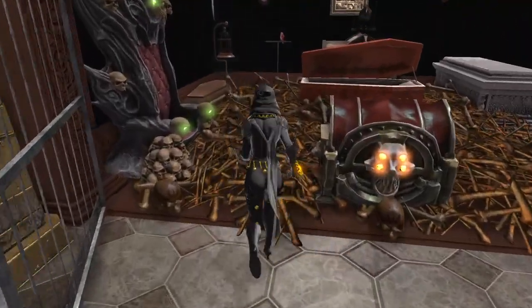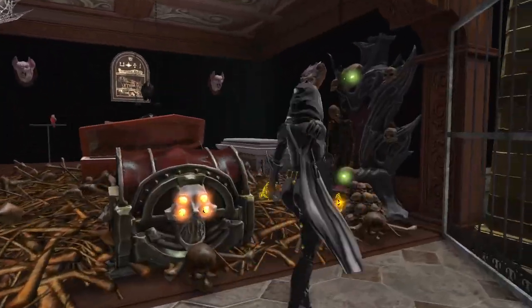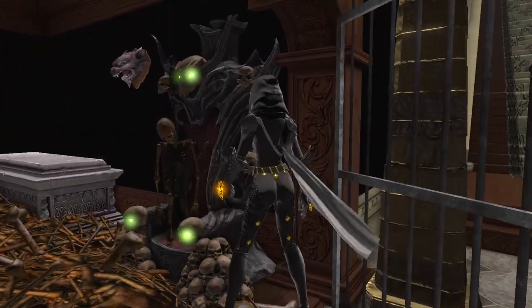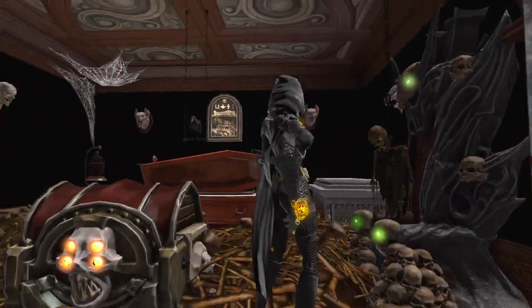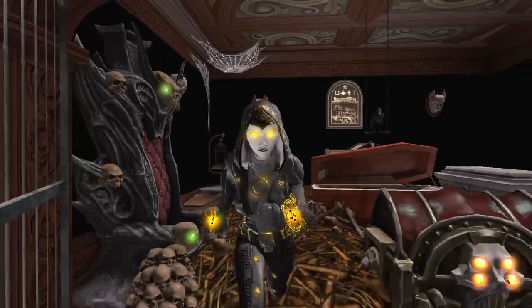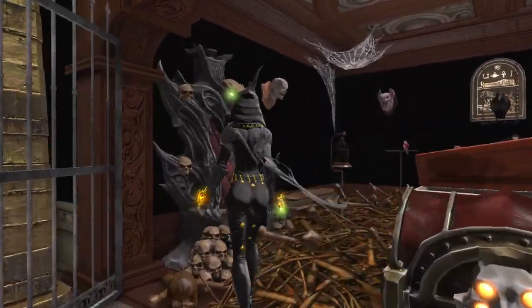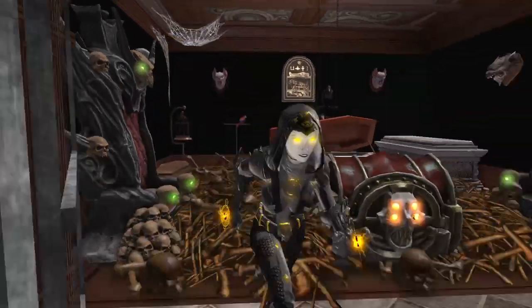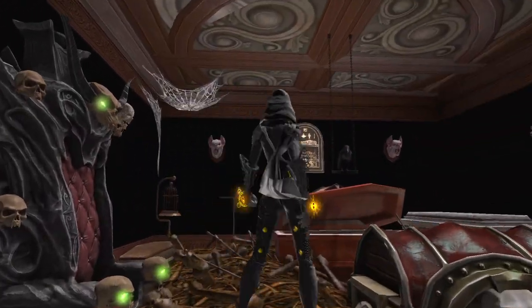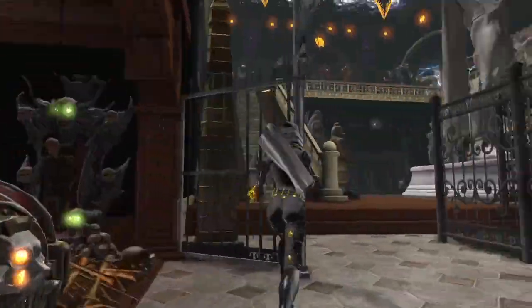So we have a necromancer room, it looks like. Or possibly an Egyptian room? Oh look, he put the forbidden prisoner in the Necron throne — that's awesome. Oh, the parrot's in there. It's like a necromancer aviary. Lots of birds and bones. I love it.